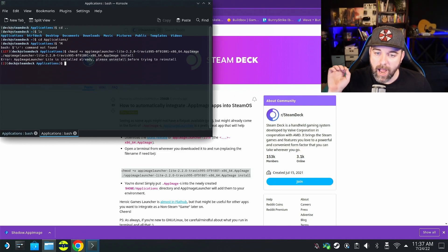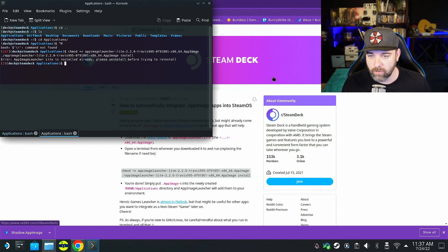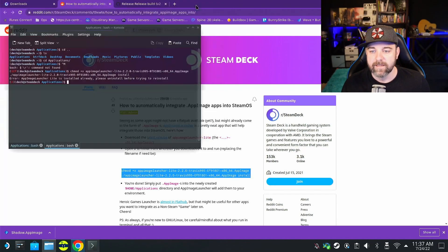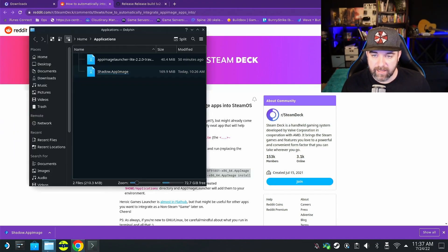Go ahead and hit Enter. I've already installed it so I get a little error saying it's already installed — that's fine. You should get a confirmation that it's installed and then continue on. If you get a 'file not found' error, you need to check the version number — in my case it's 2.2.0 — and change that in the terminal command to the proper file name. Now everything that's an AppImage that you drop into the applications folder will be watched by AppImageLauncher.